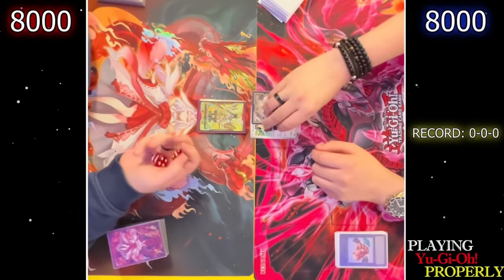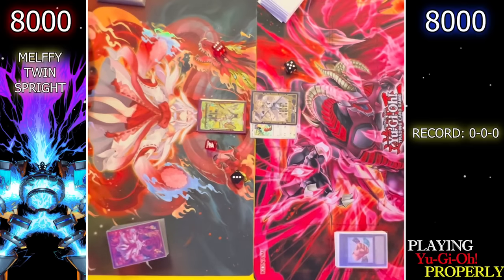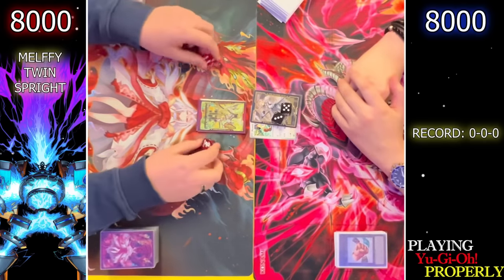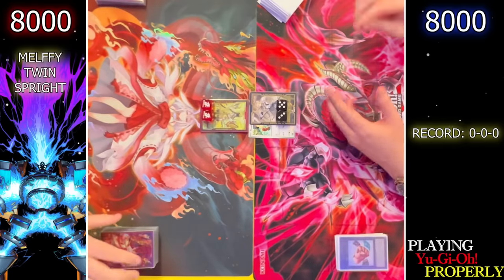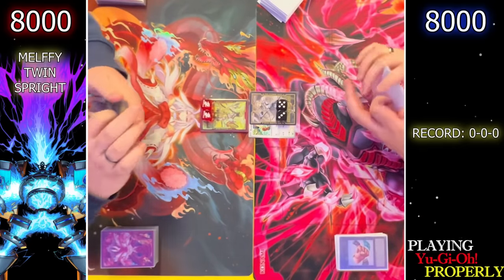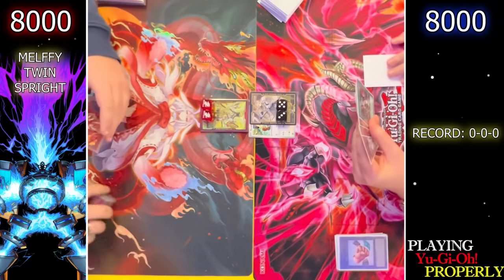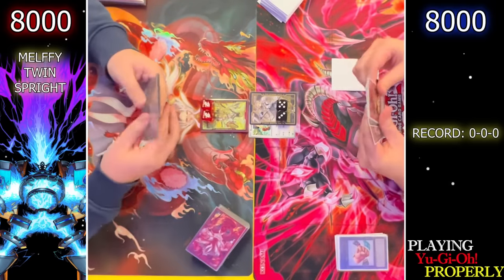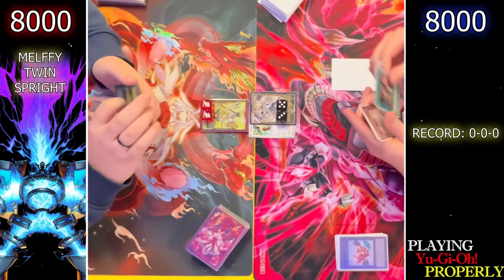For today's feature match, we're up against Rhys playing his Live Twin Melfi Sprite deck. We win the die roll so we are going first — time to duel. This is not normal for this deck — we're all for two here.